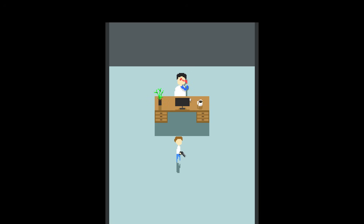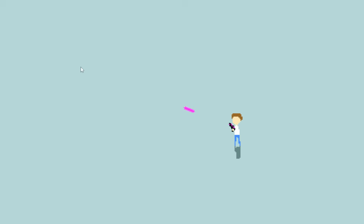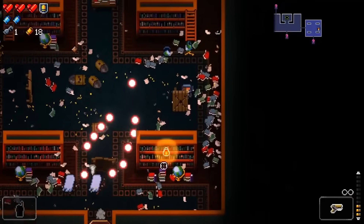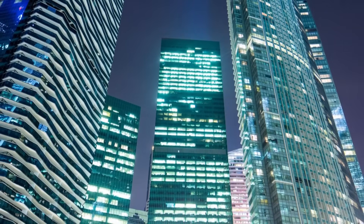Last devlog we created the basics of our game: player movement, enemy pathfinding, and a couple of guns. However, since our game is going to be roguelike, we really need an interesting randomly generated environment. Luckily, our game is set in an office building, which has a built-in structure called Floors.